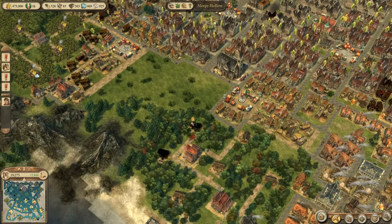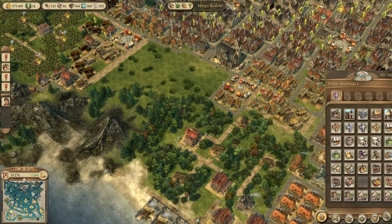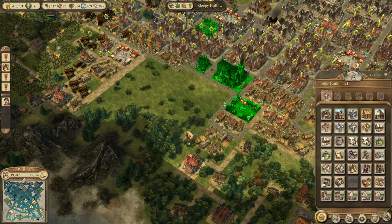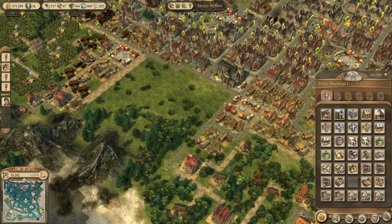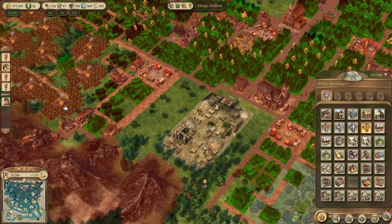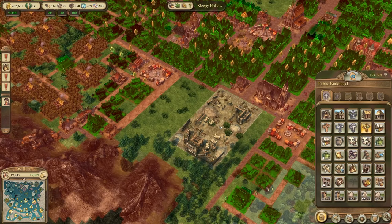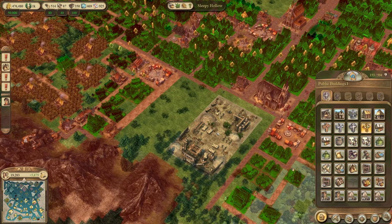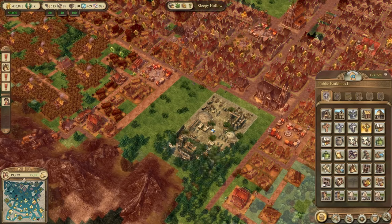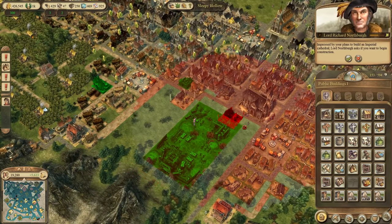Let's get rid of these two foresters in the meantime. I do need foresters but not right here — we can use this space for a few more buildings in the surrounding area. Then let's get cracking with the Imperial Cathedral. We can squeeze it in at the end of the main road — a perfect spot. It's not the worst spot either, as we have a beautiful mountainside in the background.